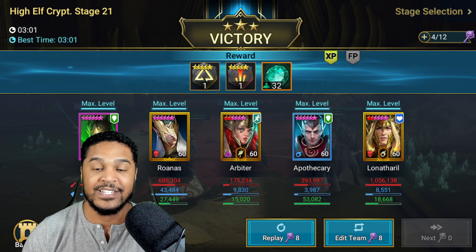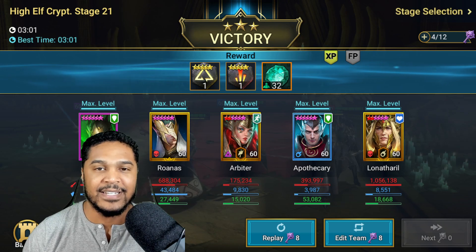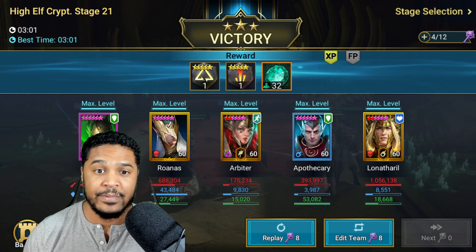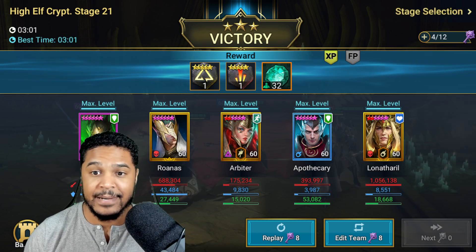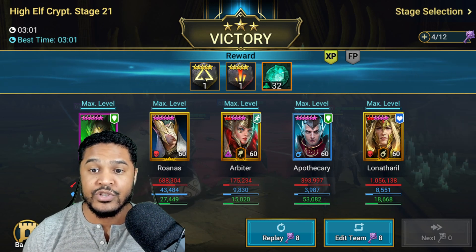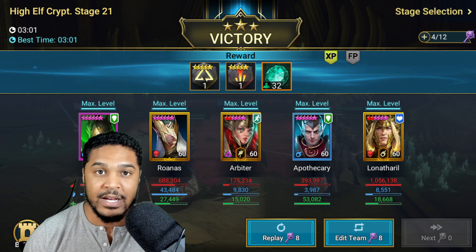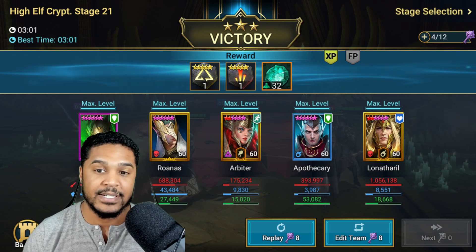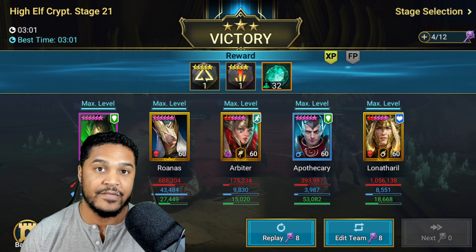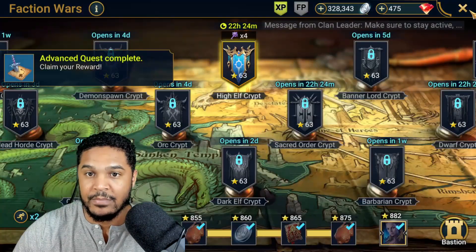Pretty much everybody's probably going to be utilizing an Arbiter, but Arbiter, Apothecary, and Tyrell are phenomenal together. If you're free-to-play or low-spend and struggling on High Elf Stage 21, you could do triple Apothecary if you wanted. The Apothecaries only need to be rank 5, level 50 — they don't need to be rank 6, level 60. Let me go ahead and complete that mission.